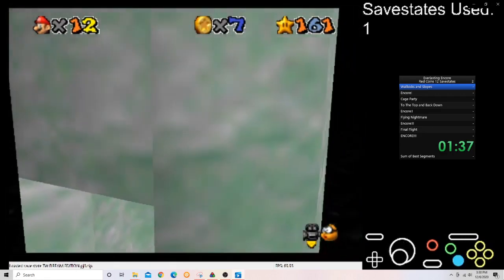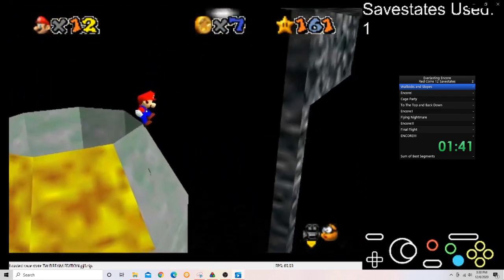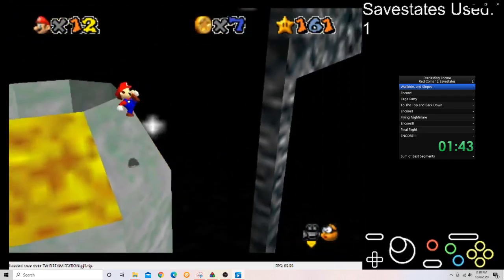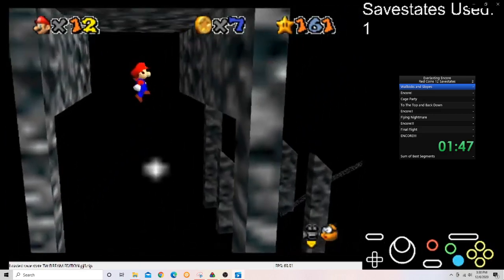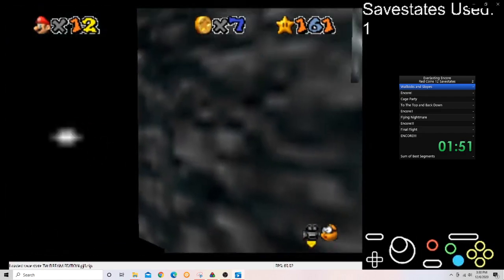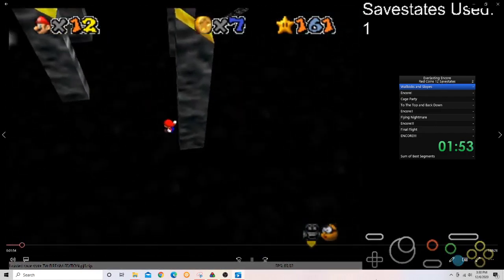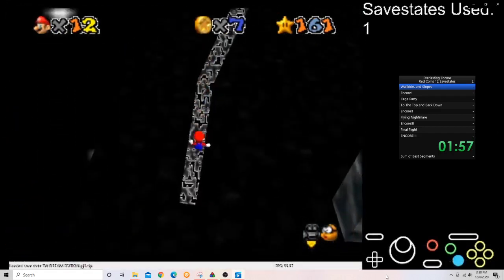This theory task is not optimized for time. It's purely just to demonstrate the viability of the star. Which is why I intentionally made this harder on myself by doing it in less save states than normal. Like I've said like a million times on the screen, this is only in 12 save states. Not a lot of save states for a star like this.